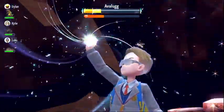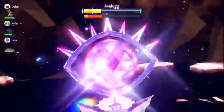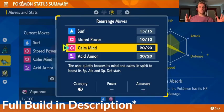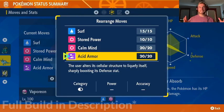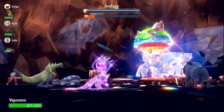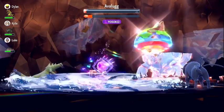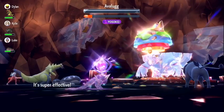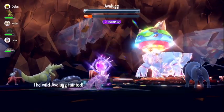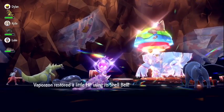Vaporeon is our only build on the list that has a different Tera type than its original type. We use a Psychic Tera type to power up Stored Power. It can use Calm Mind paired with Surf to take down raids that are weak to Water type. We can also use Acid Armor and Calm Minds to power up Stored Power for huge Psychic type damage. We use the Shell Bell for recovery so that every time we're dealing damage, we're also recovering some HP. This build can hit for huge Water and Psychic type damage, making it one of the more versatile builds on the list.